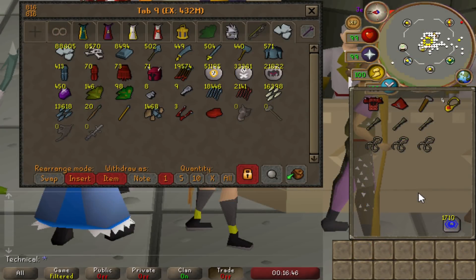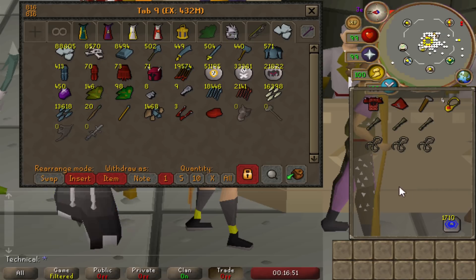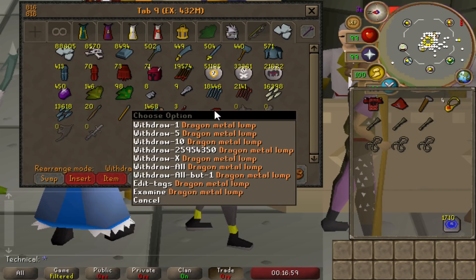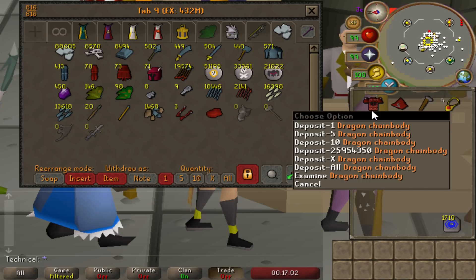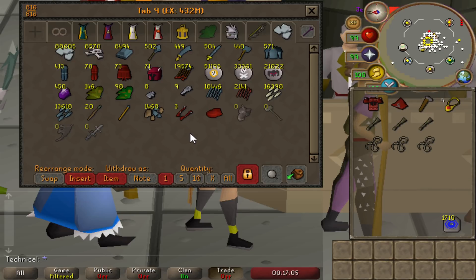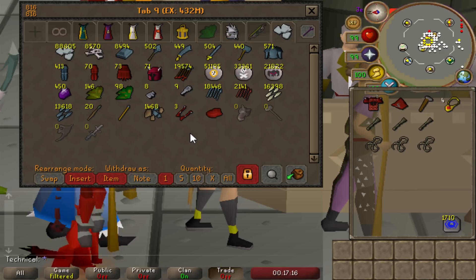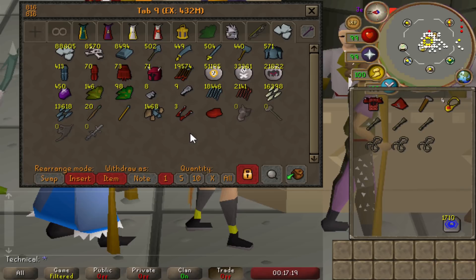As you can tell from the first clip, we have a 432 million GP bank tab, which is really cool. We have 4 unique items this episode: 3 dragon limbs which we'll make into 3 dragon crossbows, and 1 dragon metal lump which we'll turn into the dragon plate body using our dragon chain body and dragon metal shard. Shoutout to my friend Lores for actually making those for me — I can't enter the Mythic Guild, so on the rare occasion we get the dragon metal lump he goes ahead and makes those for us so we can sell them.